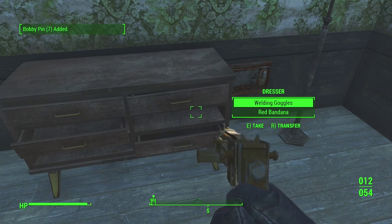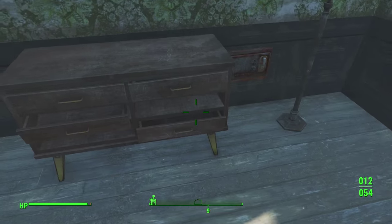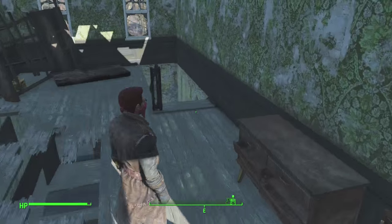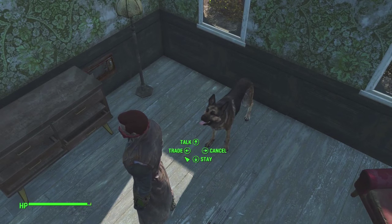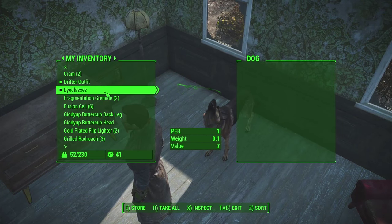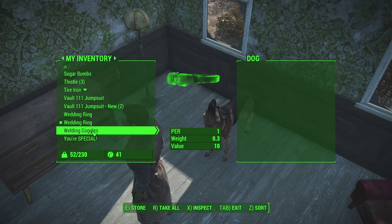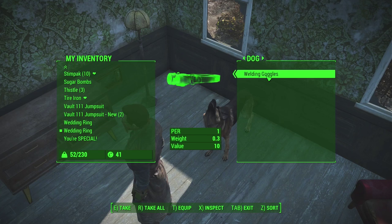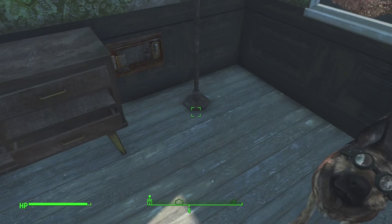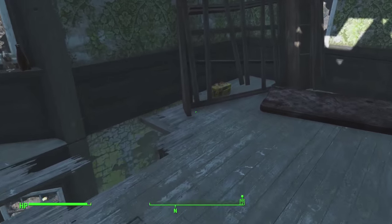Some more bobby pins, welding goggles, and a red bandana. We already have eyeglasses but a bandana could work for our Lester look. What we could do is trade with Dogmeat and give him the welding goggles — he can equip them. Look at this, it's a doggy with goggles! The safe is actually too difficult to pick right now.